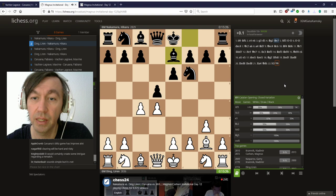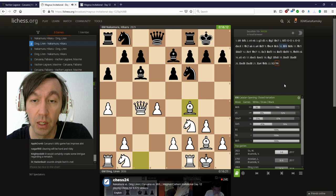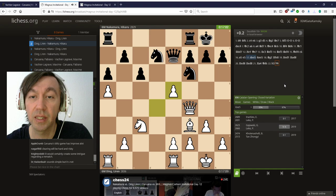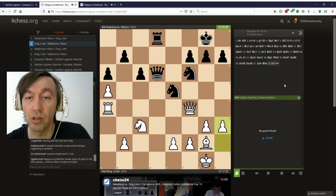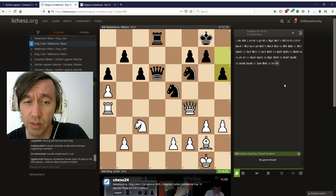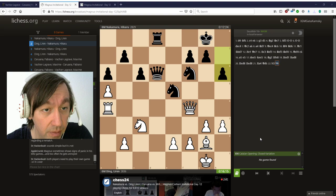We see a Catalan here, which is probably something Hikaru should have expected since he plays Queen's Gambit all the time. Ding is playing a very main-line Catalan — it's considered nothing special for white, but this is the kind of position Ding really excels in because he's getting more space and a superior pawn structure. I remember losing a game like this against Ding at the 2013 World Team Championship with black — I was suffering, and in the end he just killed me. I don't know why Hikaru would want to play something like this.